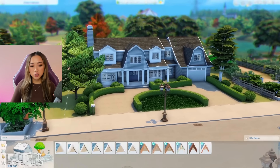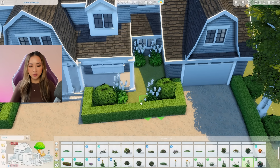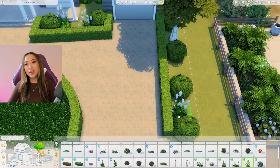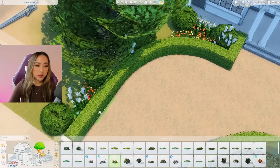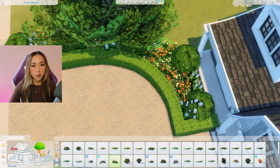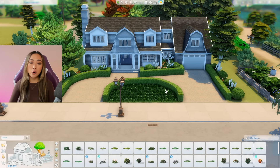A lot of you said in my last episode that landscaping should not be included as part of the budget and should be free. On one hand I get where you're coming from — why would you have to pay for trees already growing on the lot? But the whole premise of this series is seeing what your real life salary can get you in the Sims 4, and in the Sims 4 you do have to pay for landscaping, trees, and everything including rocks. Also, landscaping makes a home look a lot better, so if it were free I'd be able to make my low budget homes really nice — and it's actually more fun to compare a really nice house where I get to splurge versus a lower budget home where I have to be cheap with the landscaping.